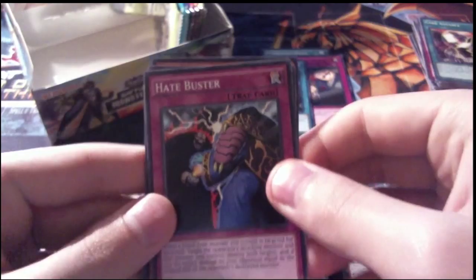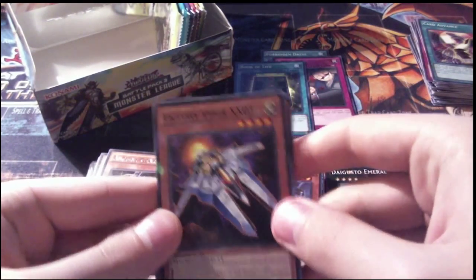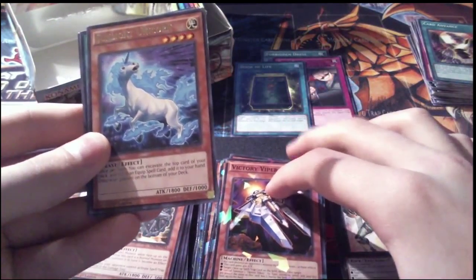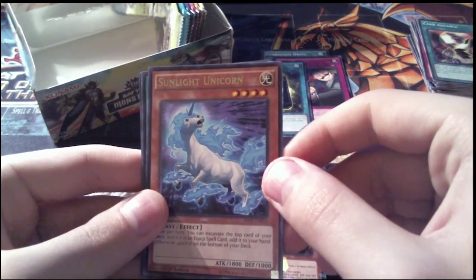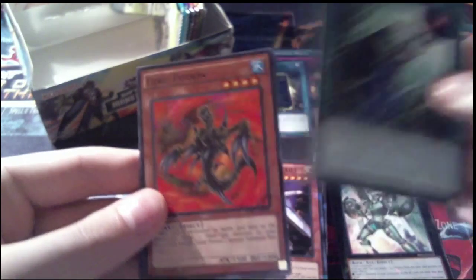Pack 30, another Skelosaurus pack — this looks like a Dark Lord card, looks like Hades on the back. Hate Buster as our common, our Shatterfoil is Victory Viper XX03, Sunlight Unicorn is our rare, and then Psychokinesis and Lord Poison for our other commons.